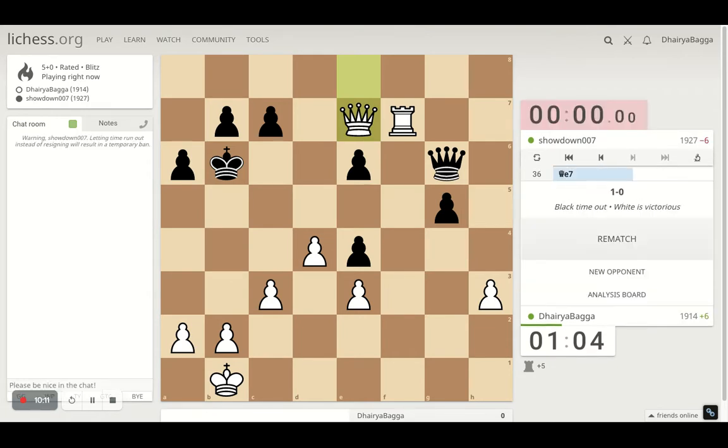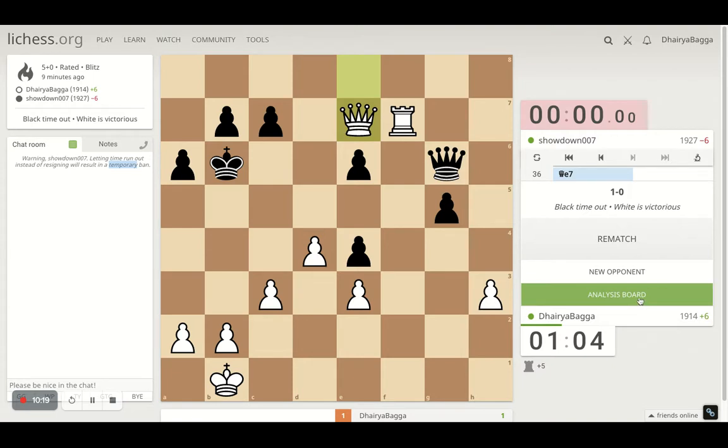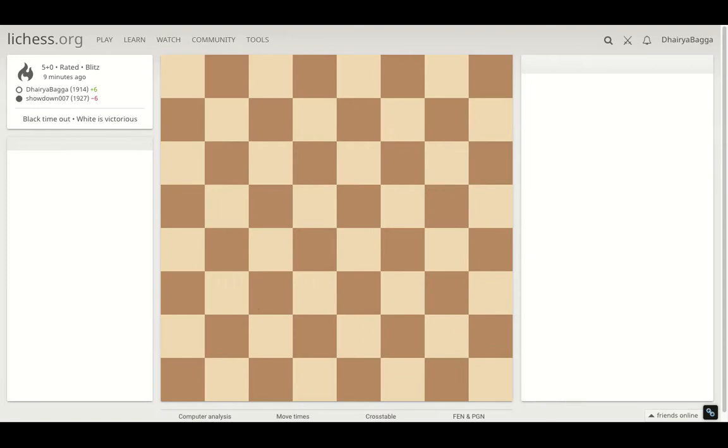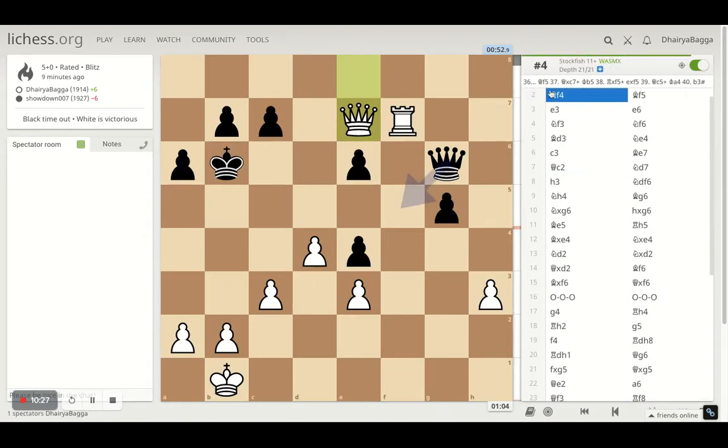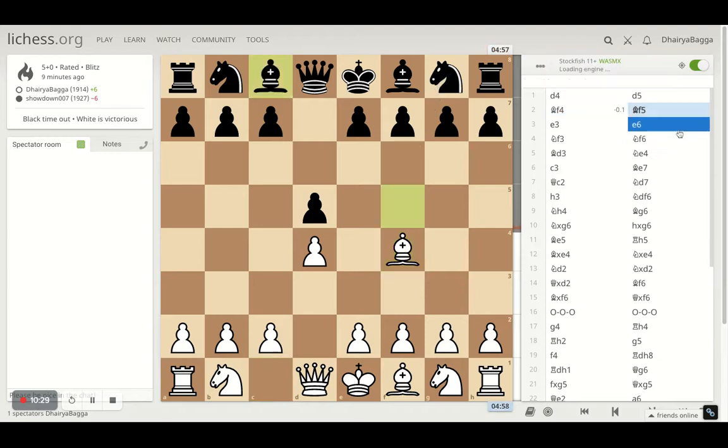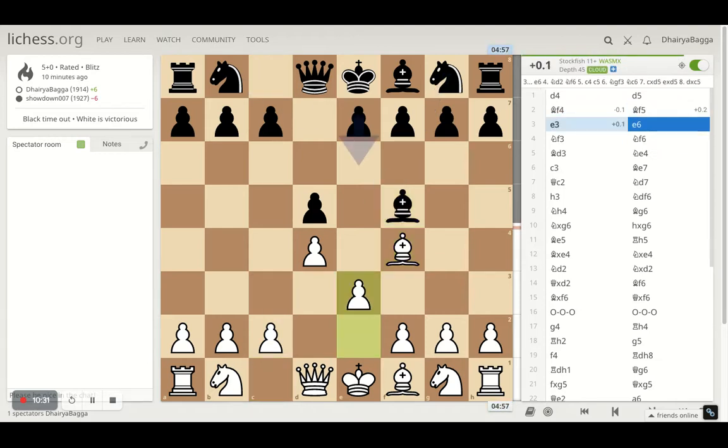Yep, that's all. That could lead him to a temporary ban as well - he should have resigned. Anyways, that was a simple game I would say once I got the free rook. Until then it looked like a dead draw, heading toward a dead draw with D4, D5 and then Bishop F4, Bishop F5.